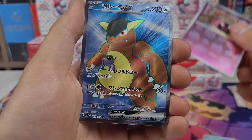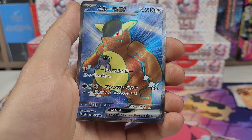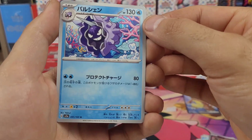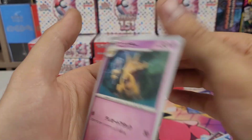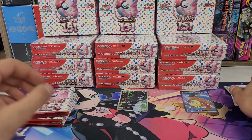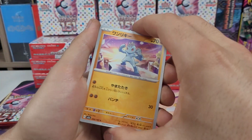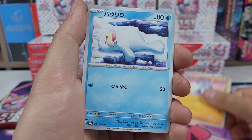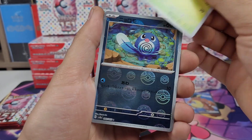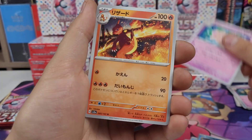Exeggcute, Geodude, Horsea, Gastly reverse — that's probably the SR I wanted the least. You never know though; I have pulled two SRs out of one box before. Let's see if we can do it again or pull a god pack — this will be 100 packs opened. I think the god pack odds are one in every case, so one in 12 booster boxes.